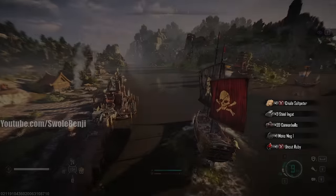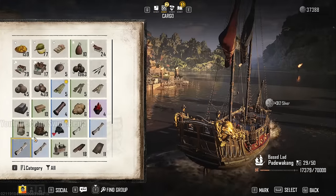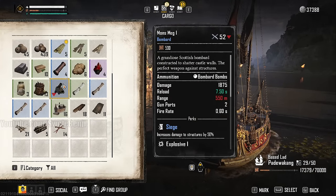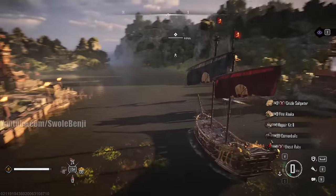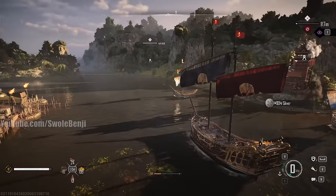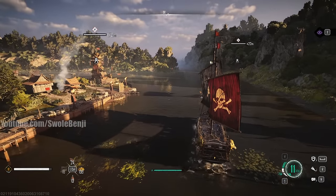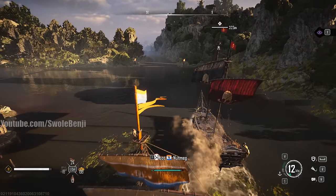I just got a rare cannon drop — look at that, I didn't even have to do anything! There's just so much money here. All I've been doing is sitting here for about 10 minutes — not even that long — and I've already made a thousand silver. That's a secret way to make money right there.